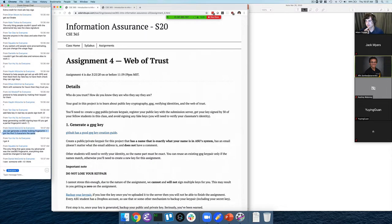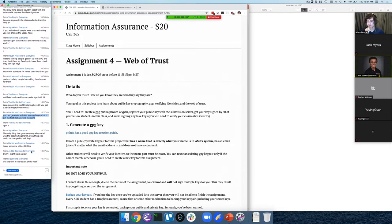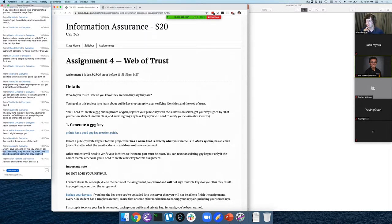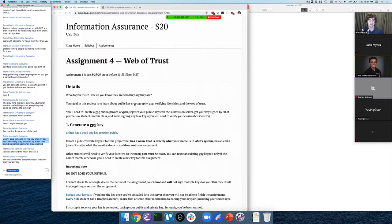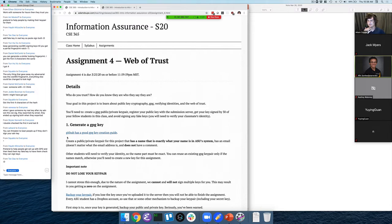Another clever idea: because all these fingerprints are based on hashing, you can keep generating keys with very similar fingerprints. Someone got the first five characters of the hash to match. This also happened a lot when people were submitting their assignment — they'd export their key using their email, which would end up exporting two keys: their real key and their adversarial key. So if you send them both and tell them to only sign one, but tell them to sign your email key — that's pretty funny.